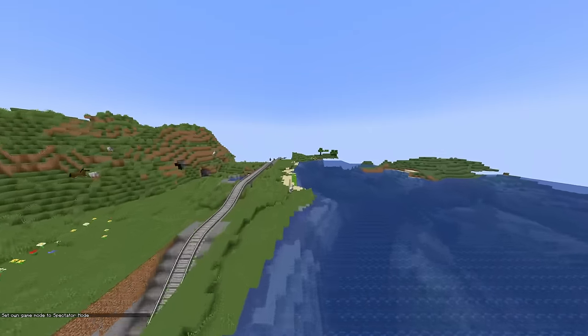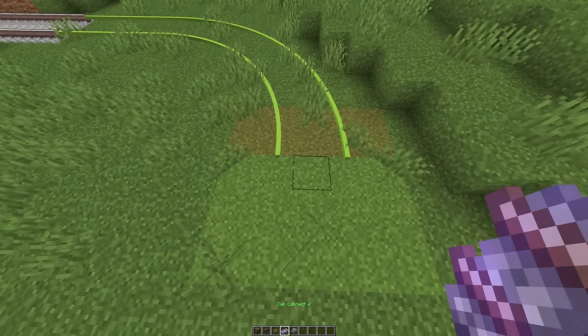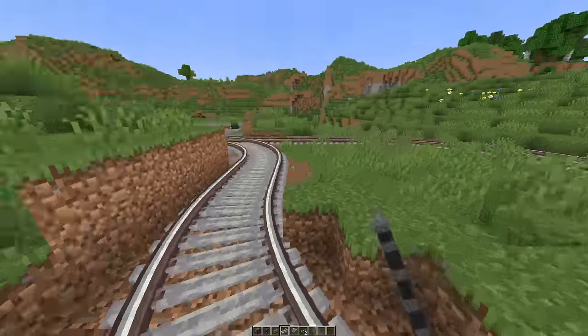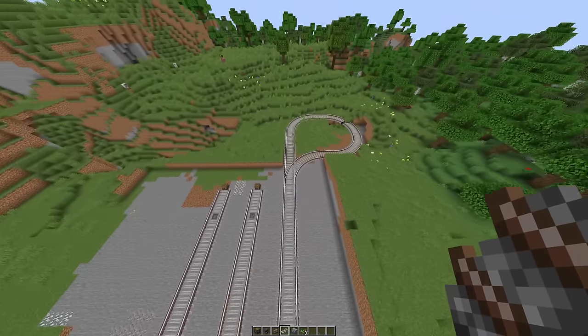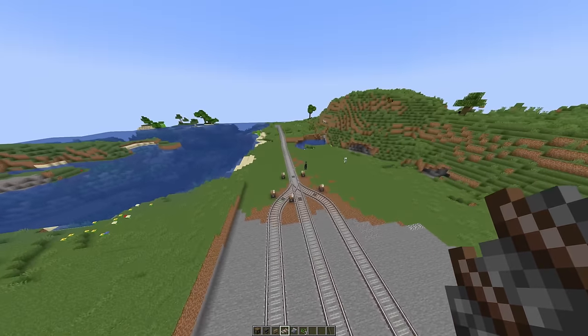We're gonna have to turn the trains around over here somehow. What if we turn it here? Okay this might actually work — it's becoming a lot bigger than I wanted but I guess trains are big. It goes here, turns around, stops at the station, goes out.